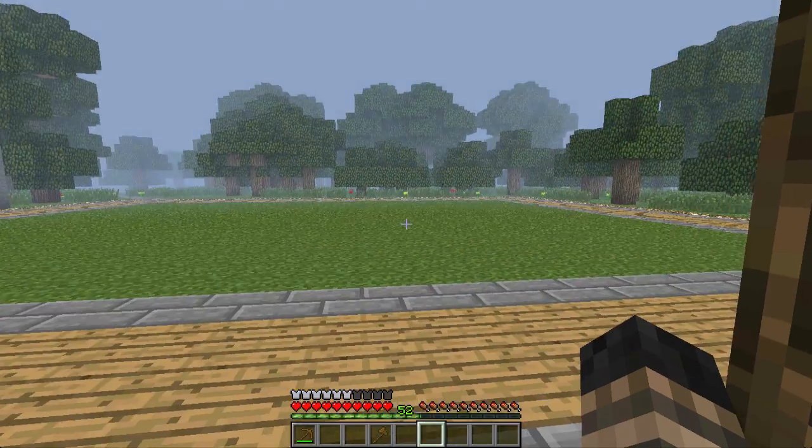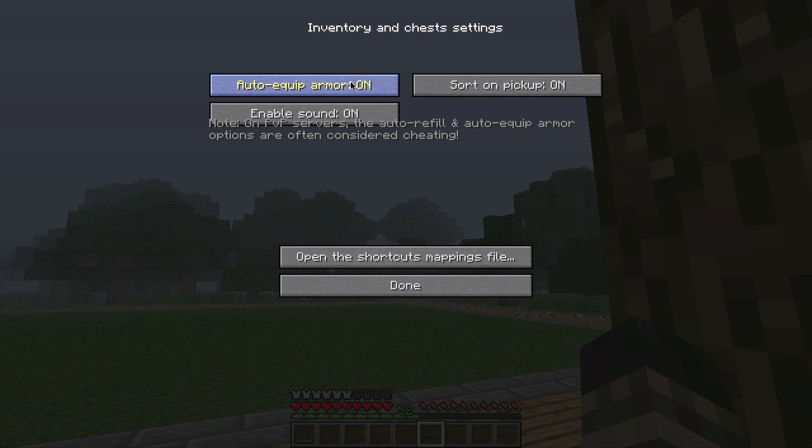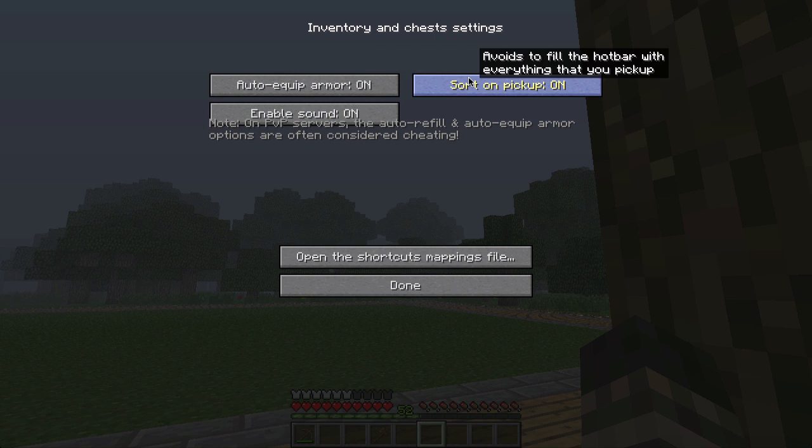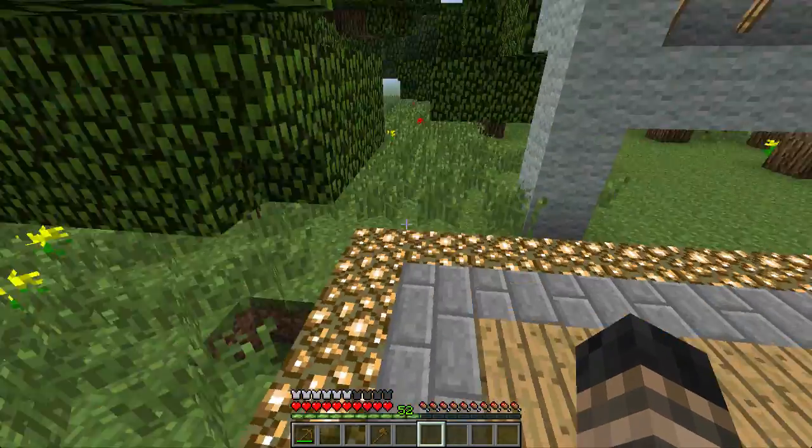If we go back to our inventory, you can see more options in here — quick armor, auto pickup. It says on PvP servers auto-refill and auto pickup armor options are often considered cheating, so I don't recommend using that.